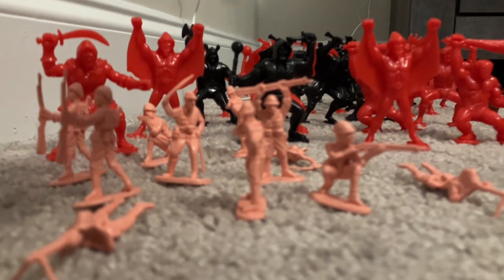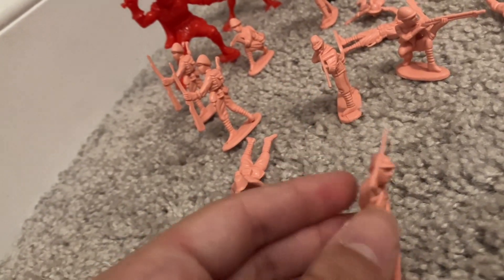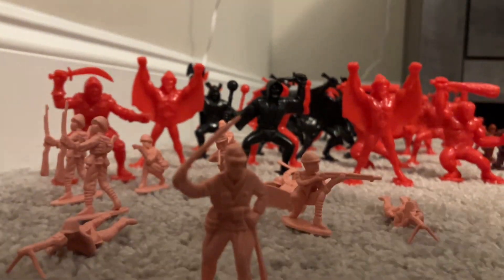Now moving on to my pinks — barely any vehicles, and this is the smallest faction you'll ever see. Here are all my pinks. The commander is right here — there are about five commanding officers. Got standard Japanese riflemen too.